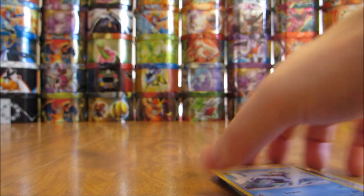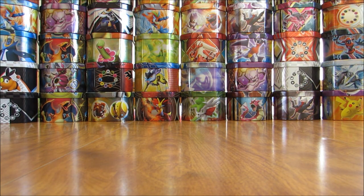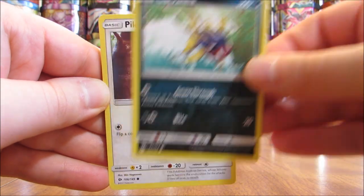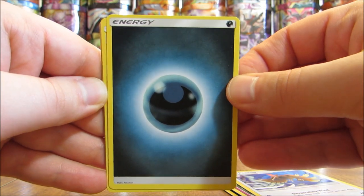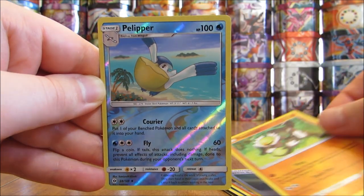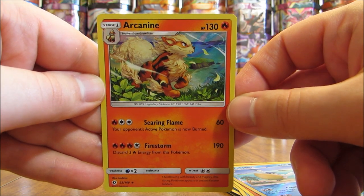I believe this Golduck was one of the first rare reverse hollow cards I pulled in part one. So a Solgaleo pack now. This pack starts off with a Carvanha, Pikipek, Sandile, Snubble, Fearow, Darkness type energy, Boldore, Great Ball, Passimian, reverse hollow of Pelipper at uncommon rarity. And the rare here — first hollow pull of this half of the box — is an Arcanine.